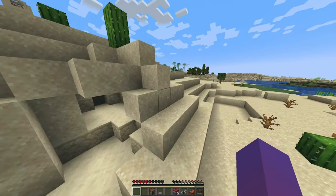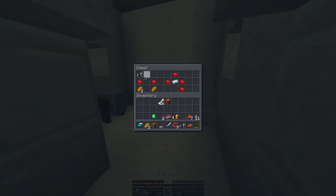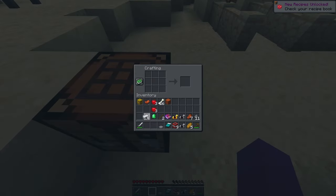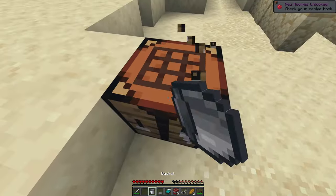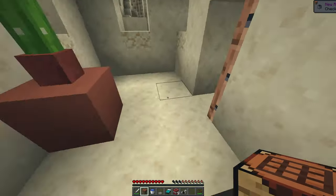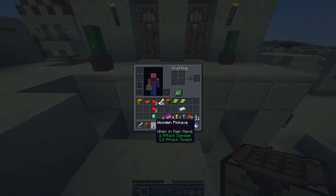This is the seed! The blacksmith — give us something good. We have 4. Nice. Bucket, perfect. Water, yes. Some beds. More food. Perfect, I'm loving this.